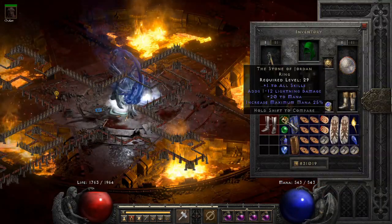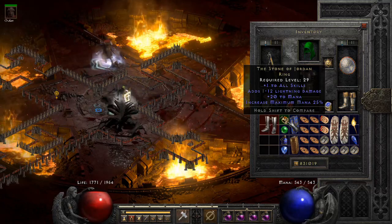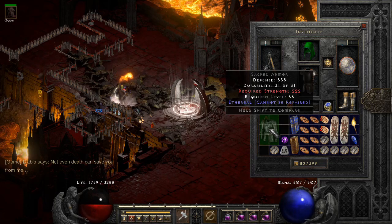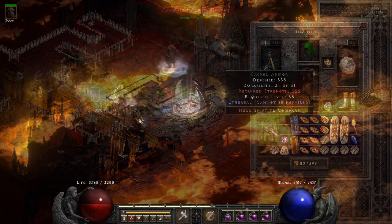Here's the ring we all searched for, and it just so happens to match the only other one I have found so far in D2R. Just a high defense ethereal sacred armor, which is good for a merc — 900 defense would have been the max for a non-superior base.